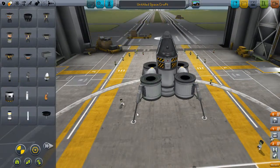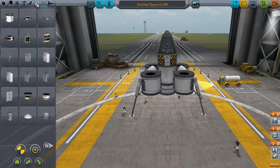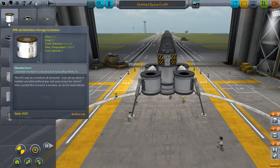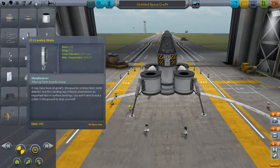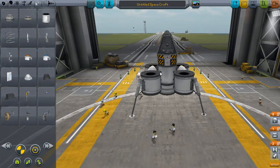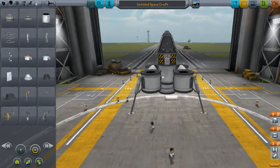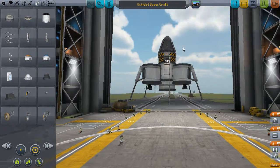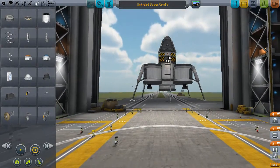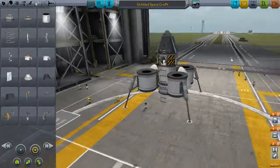This is going to be a little bit tricky but never mind. We need a ladder, so when our little Kerbal makes it on the moon he can actually get out. The ladder is here somewhere. Let me position it a little bit higher — yeah, something like that.